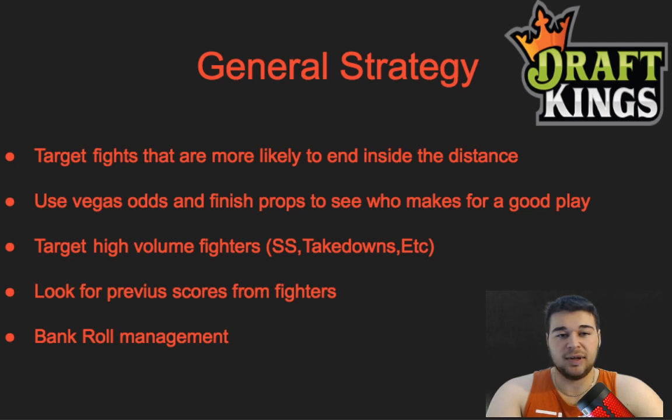Bankroll management is important — don't go all in on a fight card. I typically put about 20–25% of my bankroll on a card. For a big card like UFC 249 I'll go heavier, but just be smart about it and try not to be tempted to go all in, because sometimes it does not work out.